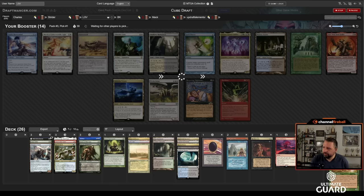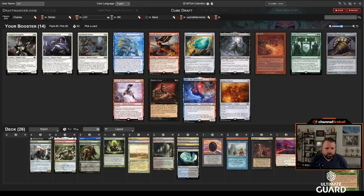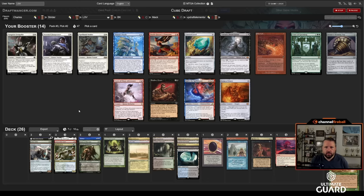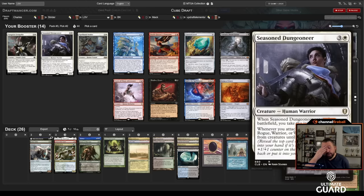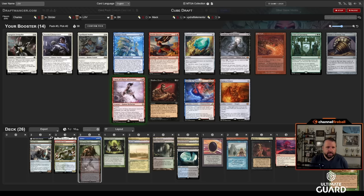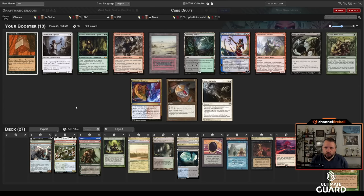Oh, there's a Looter Scooter, but there are also two awesome Initiative creatures. I think I take Caves of Chaos Adventure — I have more red sources. BK passed that pack with Plow and Parallax Wave, so I don't think he'll be able to play Seasoned Dungeoneer quite as easily. I'll take Caves of Chaos Adventure, past Lutri and Dungeoneer. Next pick: oh, there's the Dread Horde! For Chain Lightning and Ancestral I'm not taking Dread Horde. I'm looking at which other card I want — between Luminarch and Badlands — and I think I'm just going to take Badlands.